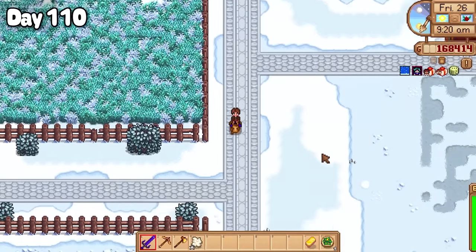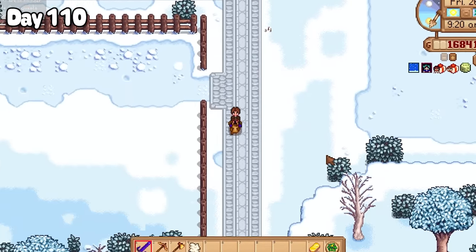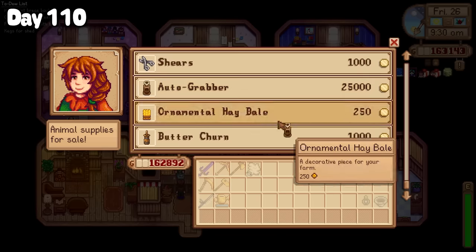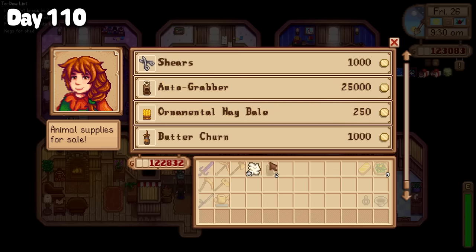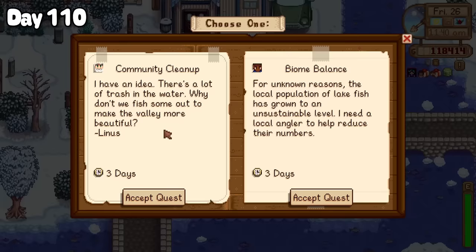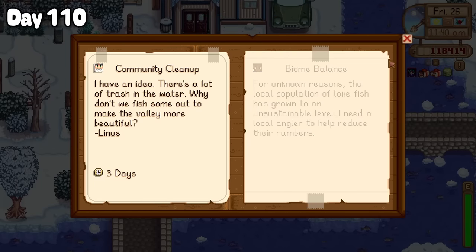I began day 110 with a short trip down to Marnie's. I love my animals but I was sick of picking up all of their produce, so I decided to treat myself to two autograbbers to do it for me. Over in town I passed by the special quest board and accepted Linus's community clean up quest.